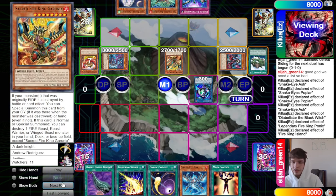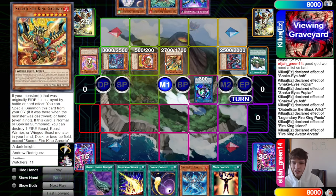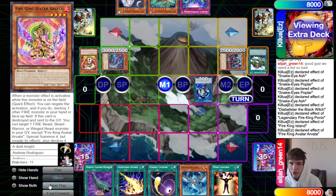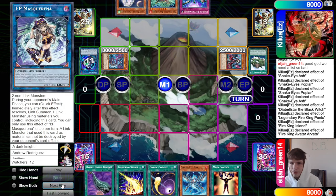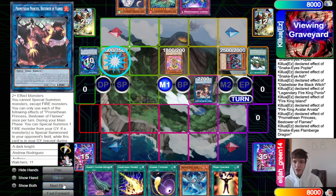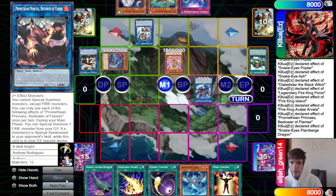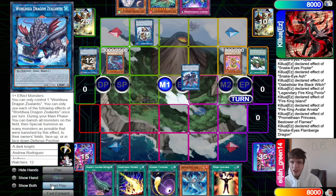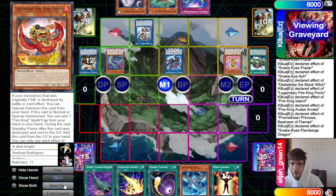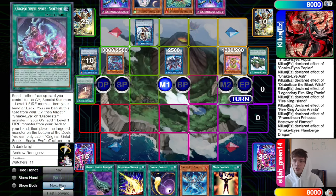Ponix effect grabs Island, activate Island — probably set as Sanctuary since they thought they were going second. Island pops Ponix, Garunix dumps Arvata. Arvata summons back Ponix, go up into IP, make Princess. Princess brings out Arvata, Flame Bird on the IP. Whale and World Chalice — World Chalice effect moves. We don't go for Appalooza because of how their deck is built, which is fair. Put back to draw off Wanted.